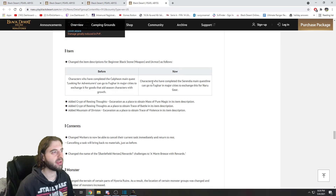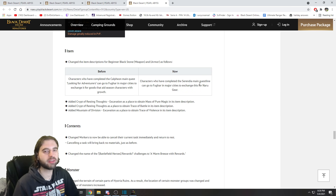Quality of life improvement in the item tab: you can now exchange for Nauru gear before the Calpheon questline is completed. All you have to do is play through the Serendia line. This is really helpful for newer players that might have thrown away the gear while they were playing through, not knowing what it was.